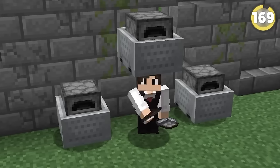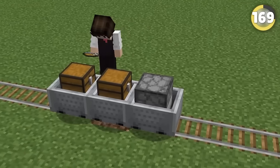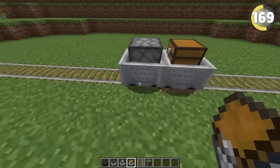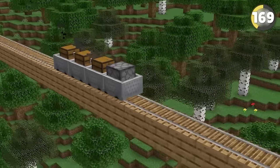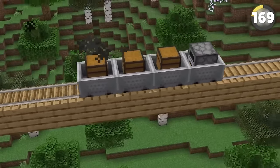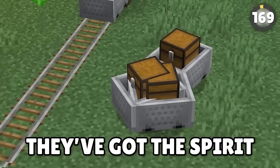Remember the last time you used a furnace minecart? Yeah, me neither. But there is actually a way to use them that kind of makes them useful — if you push a furnace minecart into a chest minecart, it'll actually couple together, allowing you to transfer a huge bunch of resources easily. It all completely falls apart the second a corner or hill appears, but hey, they've got the spirit.